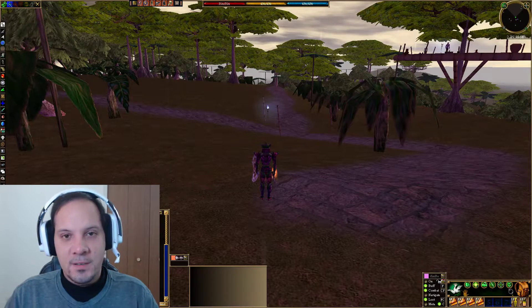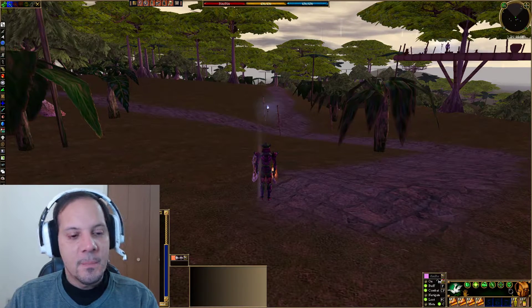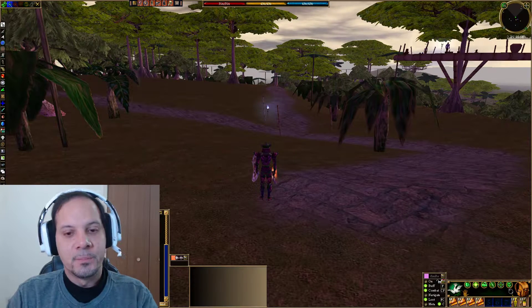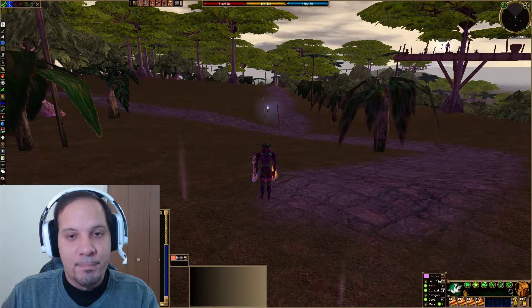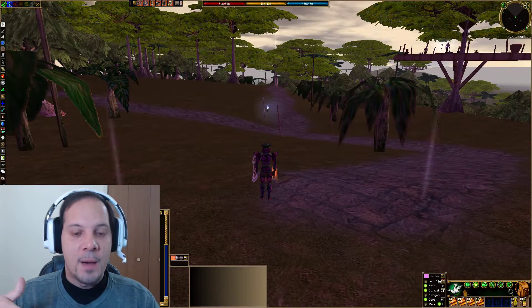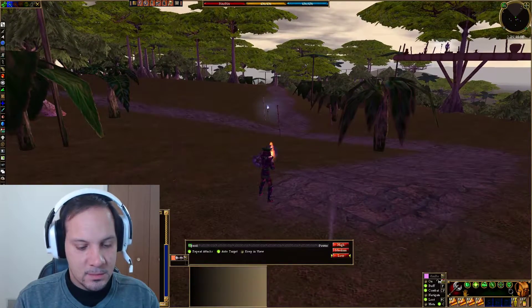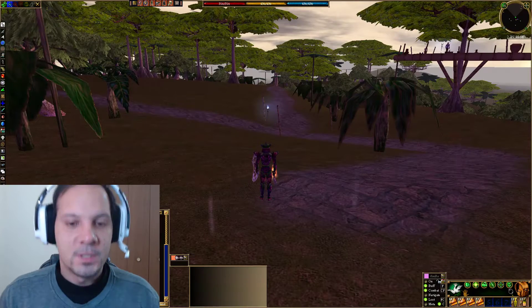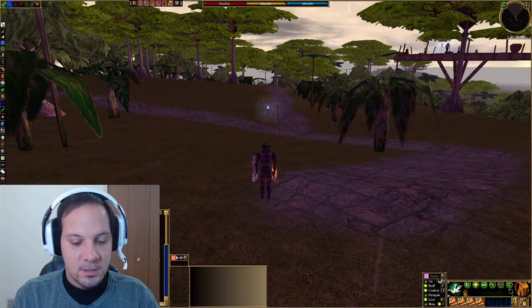This is going to be a video of things I wish I knew when I started the emulator. One of them is Fix Busy. It usually happens between switching weapons - it'll show the combat bar, but your character is in peace mode. Essentially you're broken - you're not able to go back in combat and not able to get out of combat. So what you can do is type Fix Busy, and it puts you to peace mode. That's one thing to actually know.